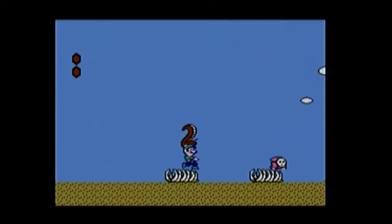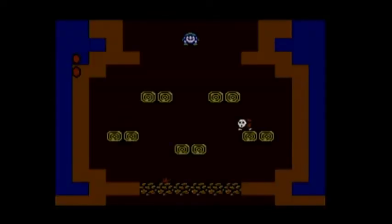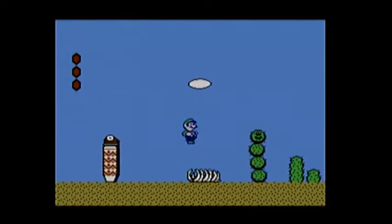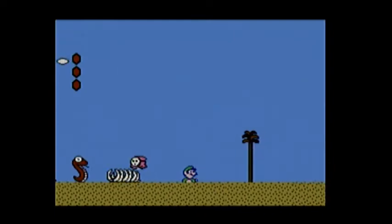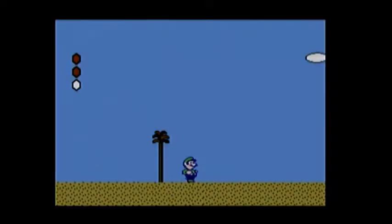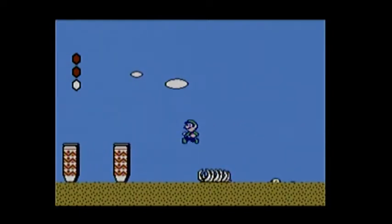Now we're going to play as Luigi once again. Oh well, you know — another desert stage, which means the Cobras are back. I really hate the Cobras, I really do. They're so annoying — I never want to see these things again. Put this magic potion right here and get the mushroom before it sinks.